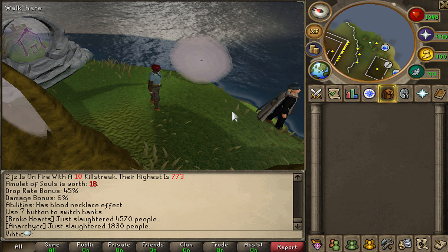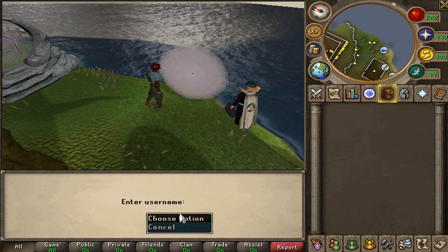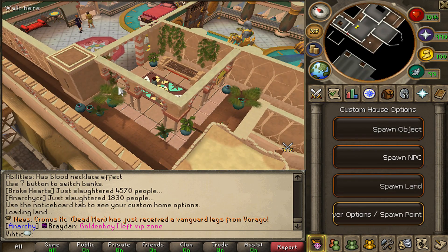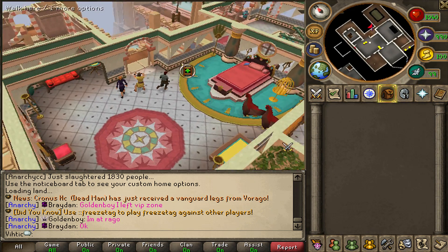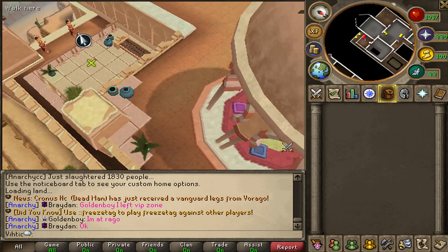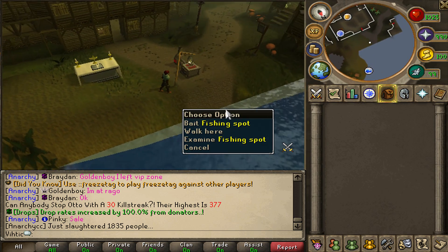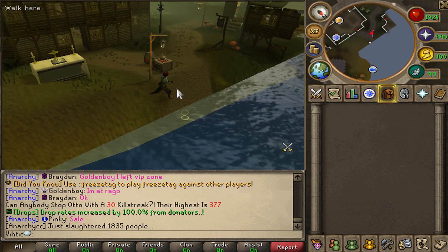Let's check out some other people's houses. We'll start with Kit's house - oh my god, I'm in Pablo Escobar's mansion. He's even got chickens. This is nice - where in RuneScape does all this stuff exist? He's got dancers over here, an altar, a fishing spot right next to a stove. He has bank command so he doesn't need to put a bank here, but you can put a bank there too.